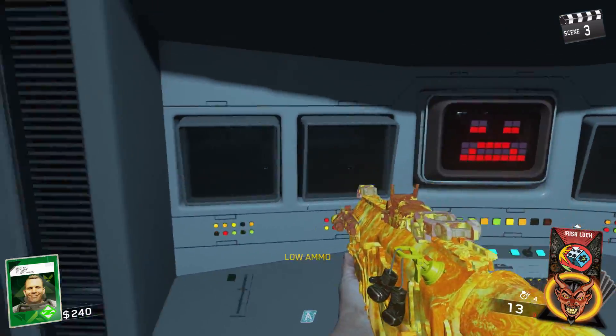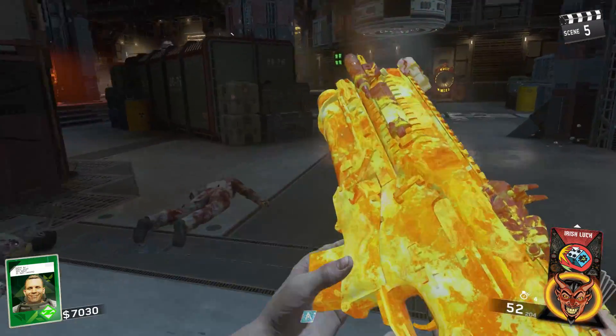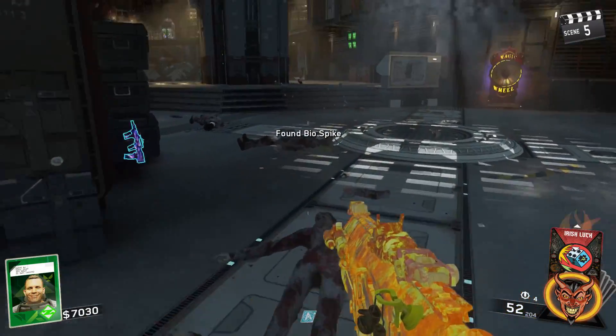It's as simple as that. Once you have survived the round, the power will be on and you can go ahead and buy Jug slash Tuff Nuff from within the side hole of the crater.